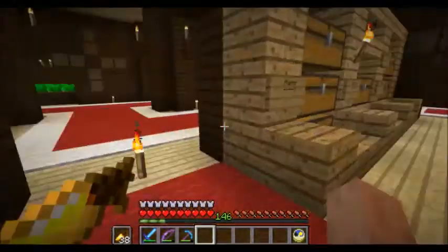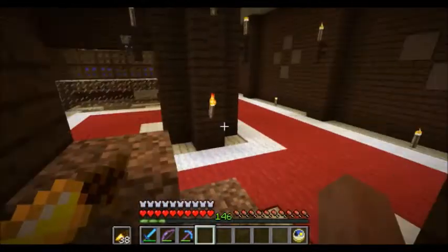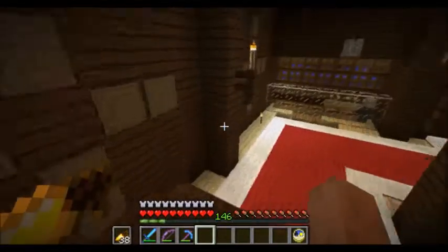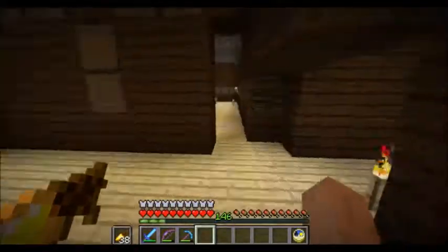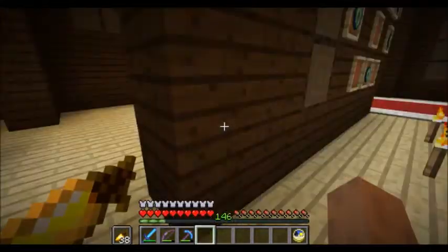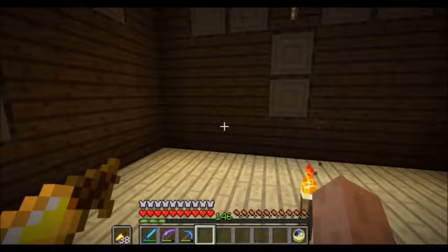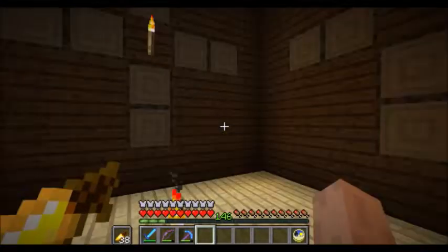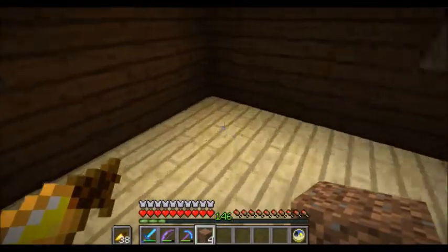The first thing we should do is a flower farm. Here I am in the mansion, next to the illager chamber, the cow farm, and the front entrance, where I broke a little doorway so I can easily get access to the flower farm. In this tiny little area, we're going to put in a flower farm for two-block-tall flowers.